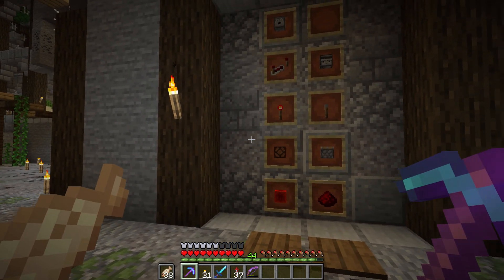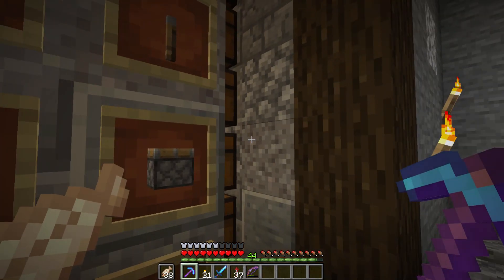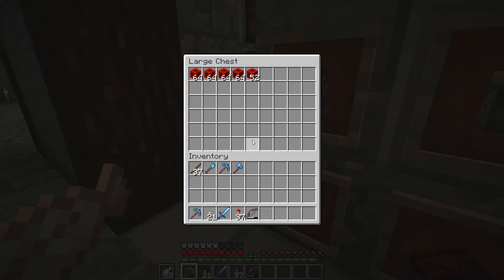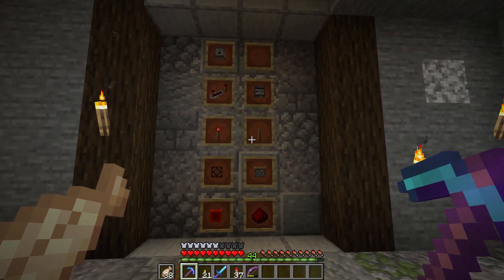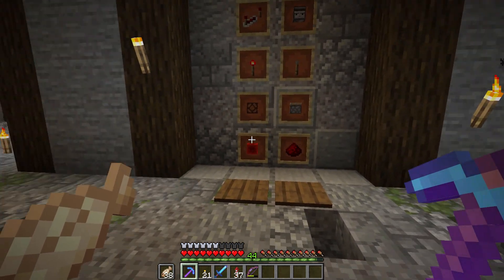So essentially this is just a concise redstone storage system. You hover onto the pressure plates, that retracts the blocks on either side, and then you have access to all of this storage which is labeled on the front here. We use this to store our redstone components in the Let's Play world, and that allows us to have it all in one area. When we have a redstone build we want to construct, we can come here and grab everything we need to get it done.